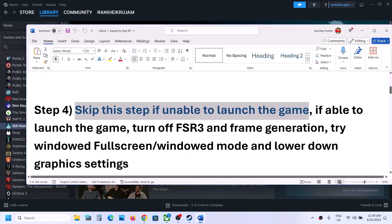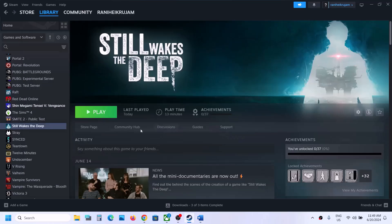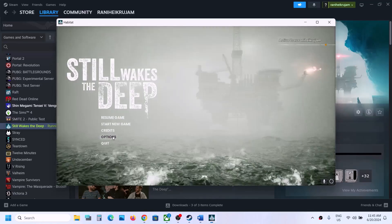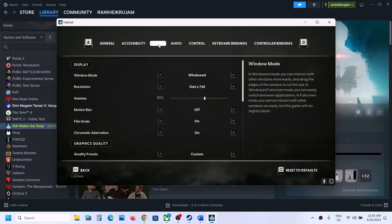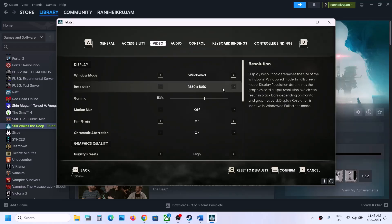Skip the next step if you are unable to launch the game at all. But if you can launch the game, go to Options then Video. If display is set to full screen, switch to windowed full screen or window mode. If resolution is set to 4K, try 1920x1080p or lower.